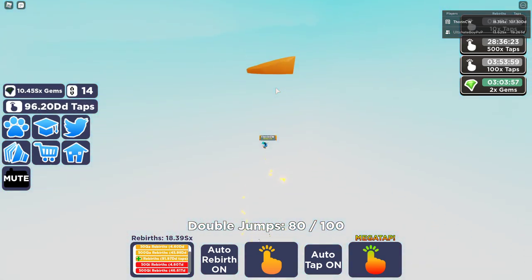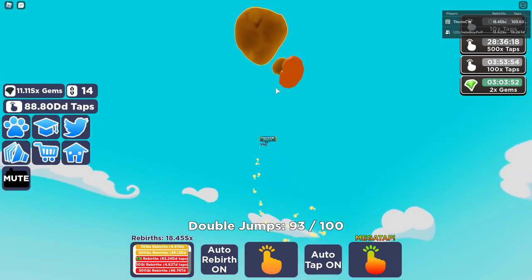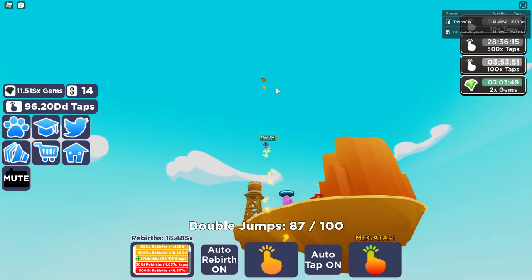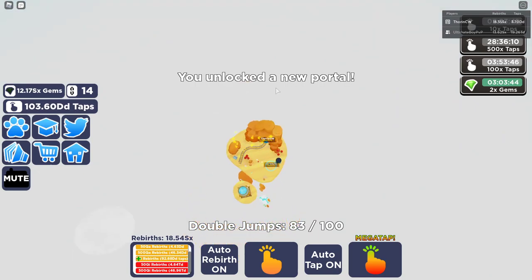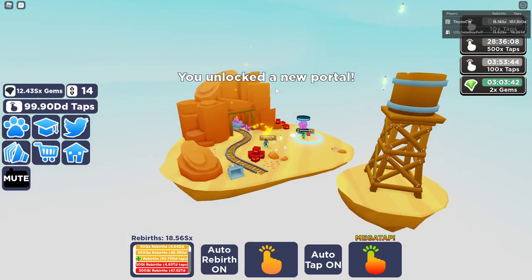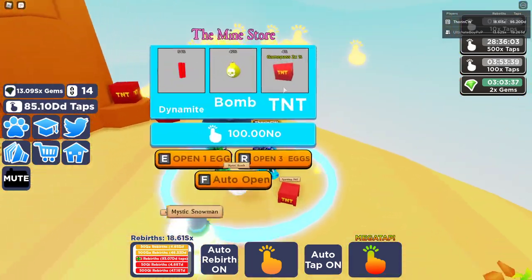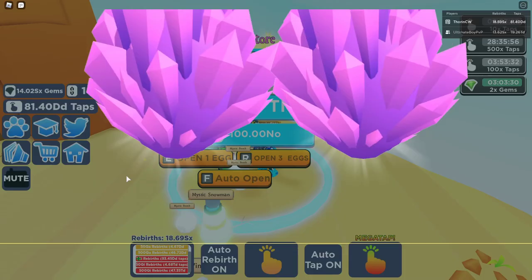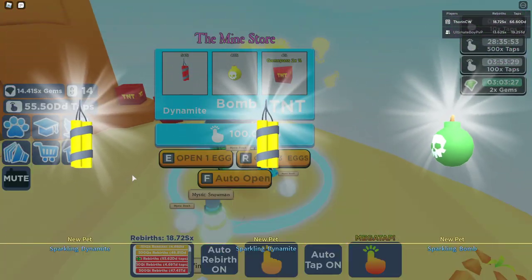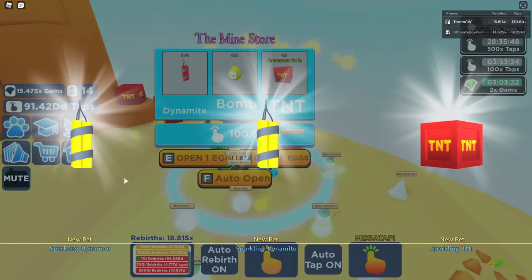We're almost to the new island and then we can have a look at the pets as well. The key isn't that high up - just missed it - there we go, I've got the key to the new island. This is the mine! Let's have a look at the new pets: we've got Dynamite, Bomb, and TNT. Let's start opening some of these and see what the stats are compared to the pets on winter island.